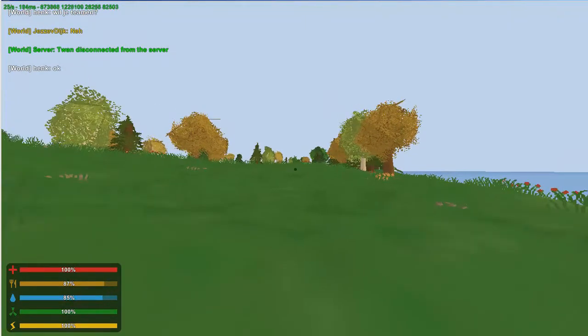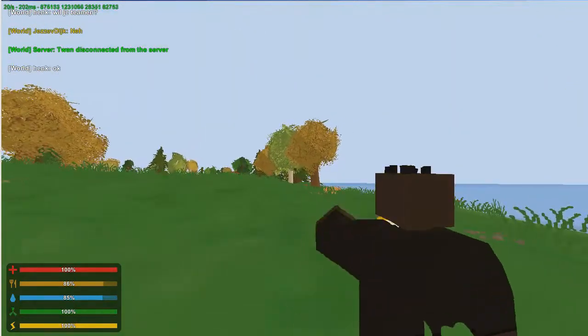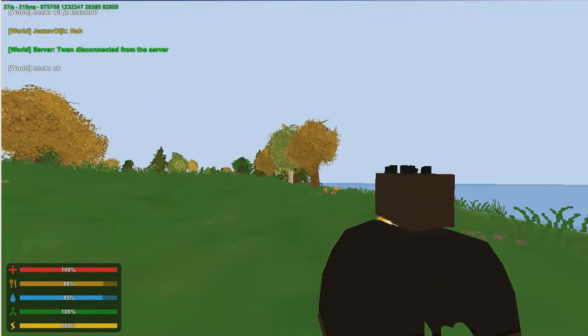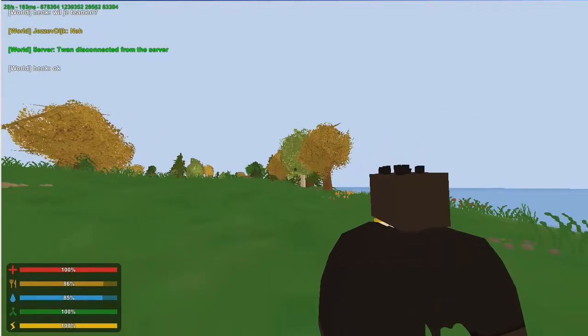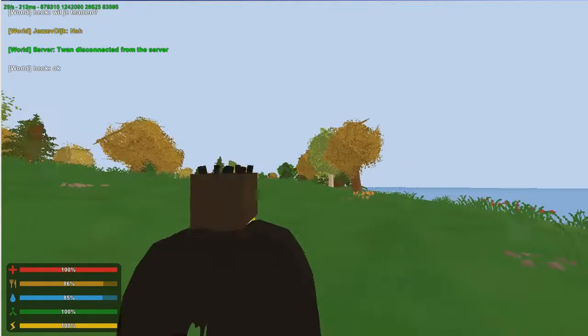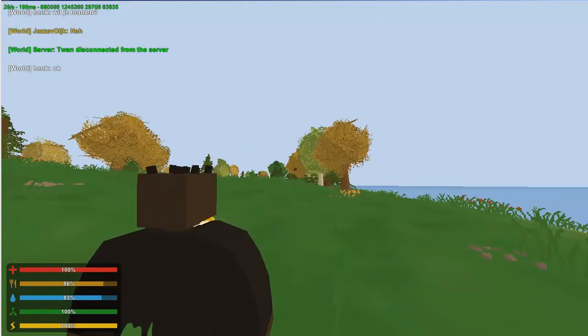Once you press the H button you will go into third person mode. I have it set to the middle mouse button. You can press Q for left shoulder or E for right shoulder. If you're already on the left shoulder it will lean instead, and if you're using the right shoulder you can also lean too.